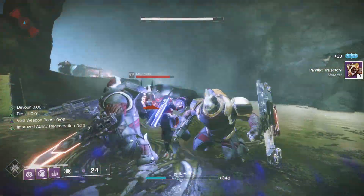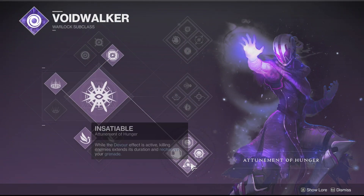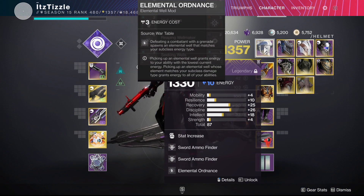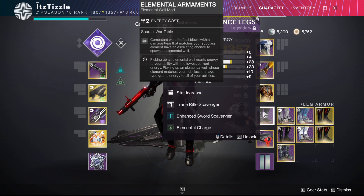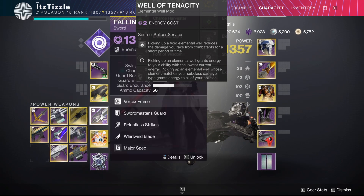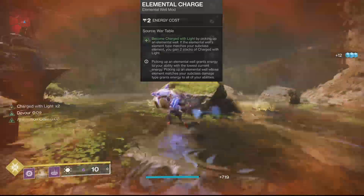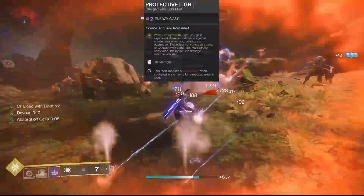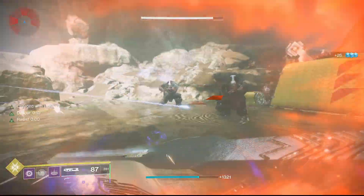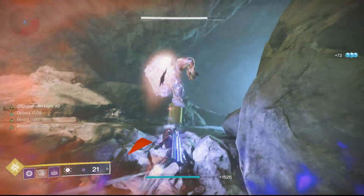I actually have two builds with Mantle of Battle Harmony: an offensive build and a defensive build. In the defensive build, you aren't worried so much about damage, but just want survivability. For mods, we have Elemental Ordnance to create wells with our grenades, and Elemental Armaments which procs when we get void weapon kills. We then have Well of Tenacity to reduce incoming damage from combatants for a brief amount of time. And then we have Elemental Charge, which gives us two stacks of charge with light when we pick up a void well. Finally, we have Protective Light on our gloves, which gives us significant damage resistance against combatants when our shields are destroyed.